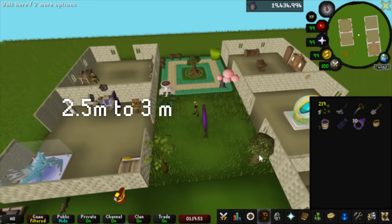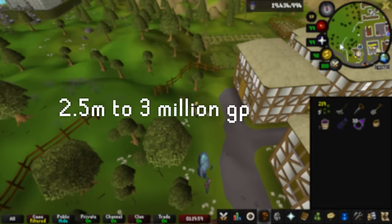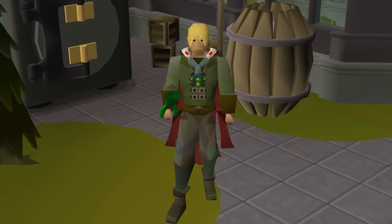If I just do this quick 4-minute run every 80 minutes, I'd make around 2.5 to 3 million GP per day. But there's also the option to make even more GP on the same timer, so let's hop into the advanced run.